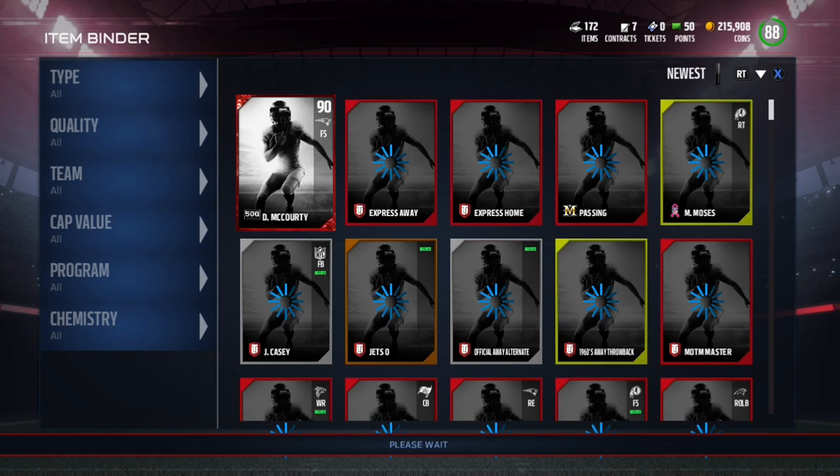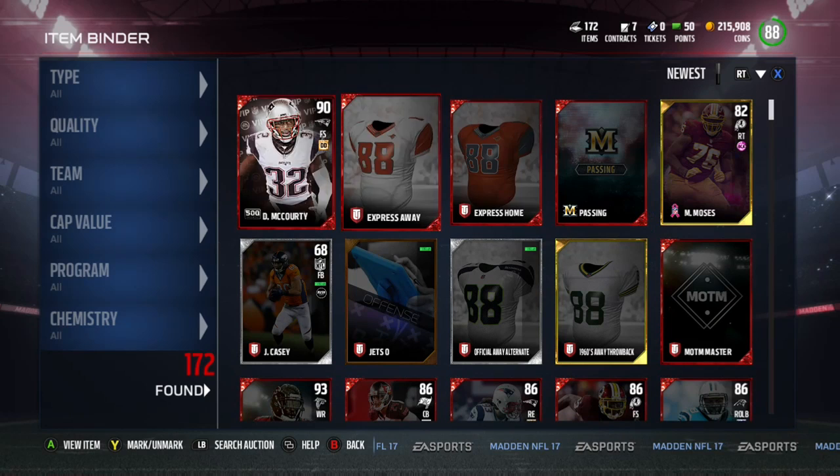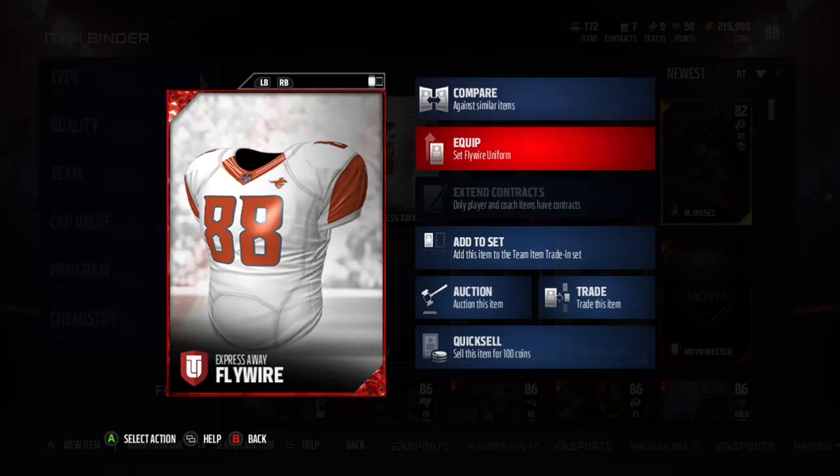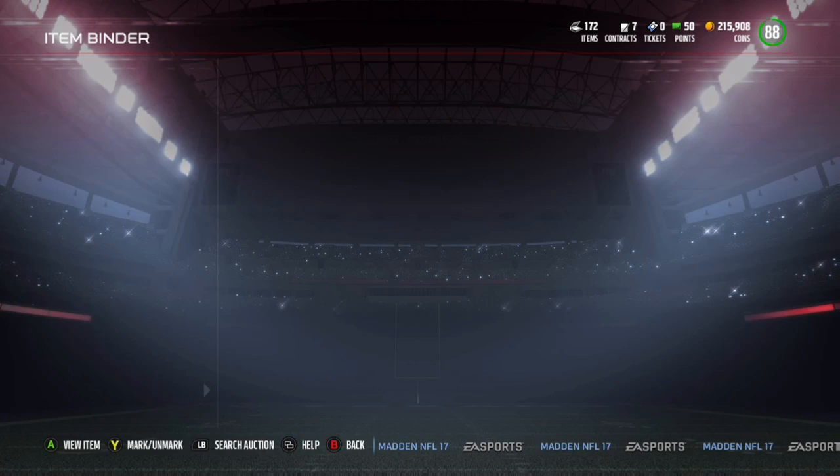In my opinion Earl Thomas looks kind of better. We also get these awesome jerseys, but I think I'm only gonna keep the away jerseys instead of the home jerseys because I don't really like my current away jersey. I might sell the home jersey but it's only going for 7k, so I'm not sure.